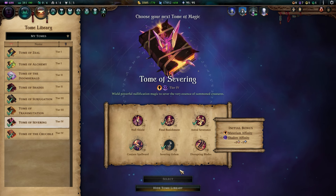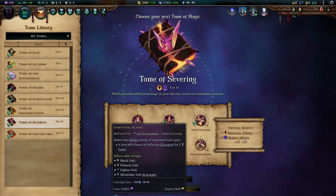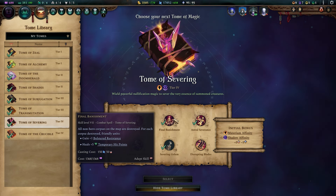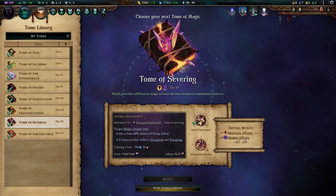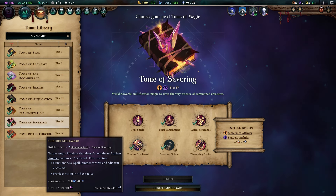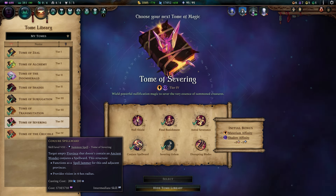Tome of Severing is your roguish response to a handful of threats. Disrupting Blades gives you a way to disable enemy enchantments. Final Banishment helps stop undead-based strategies, and Astral Severance is your means to remove magic orange units. Lastly, the Spell Ward gives you a Spelljammer on the go to remove the threat of enemy combat spells.